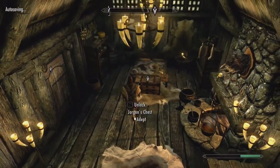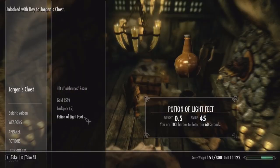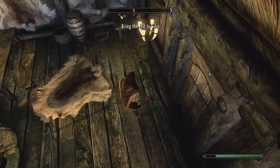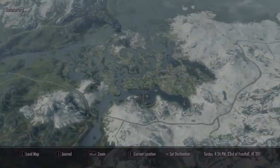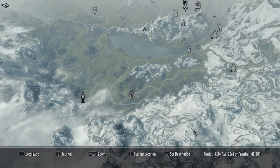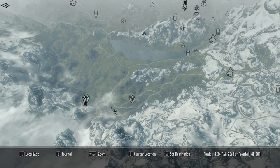We grabbed one piece right off the bat. There's not much else in the house — just a potion of light feet, a potato, and a pine thrush. We're not going to loot the place. The second piece is way down at Cracked Tusk Keep, and there's another location nearby. Looks like we've got two places to clear — Cracked Tusk Keep, here we come.